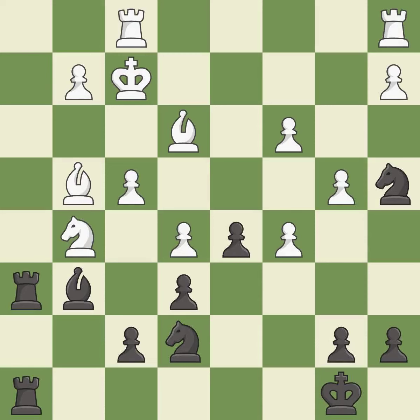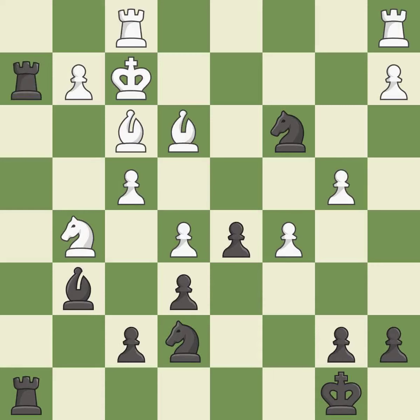This overlooks an opportunity to threaten winning a bishop. This allows the opponent to create a passed pawn — it is a mistake. That pawn was free for the taking. This threatens to take an outpost with a knight — it is best. This allows the opponent to take an outpost with a knight — it is an inaccuracy. The knight now occupies an outpost, a secure square in the opponent's territory.